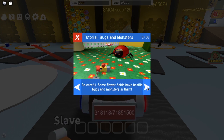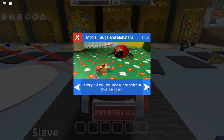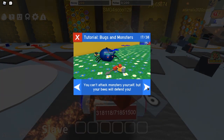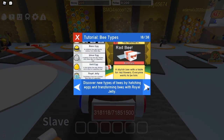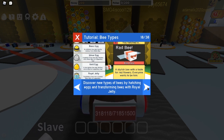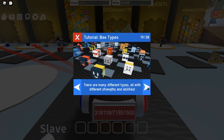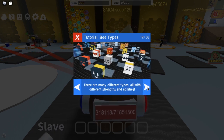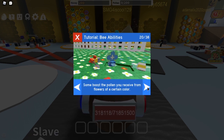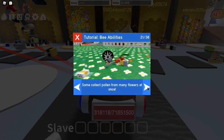Be careful — some flower fields have hostile bugs and monsters in them. If they kill you, you lose all the pollen in your backpack. You can't attack monsters yourself, but your bees will defend you. Discover new types of bees by hatching eggs and transforming bees with royal jelly. There are many different types with different strengths and abilities. Some boost the pollen you receive from flowers of a certain color. Some collect pollen from many flowers at once.